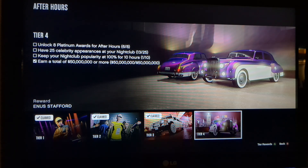If you don't want to go through the grind of trying to earn the Enus Stafford for free by completing all four tiers from the After Hours business category of career progress, instead you can just go to the Leggo Autos dealership and buy it. It's only here for this event week and it's actually on sale at the car dealership too. You can't buy it off the website because they took it out of the game, but it is available there.